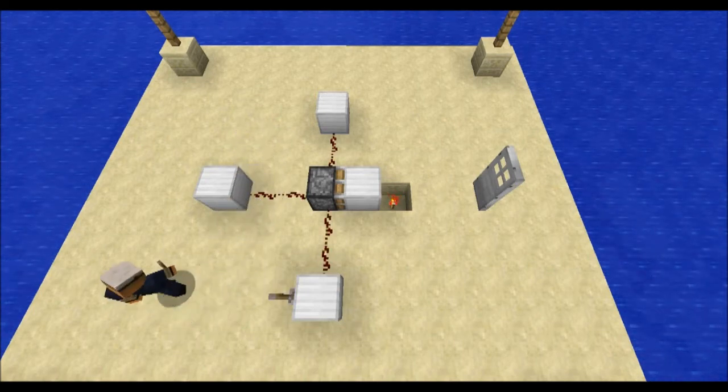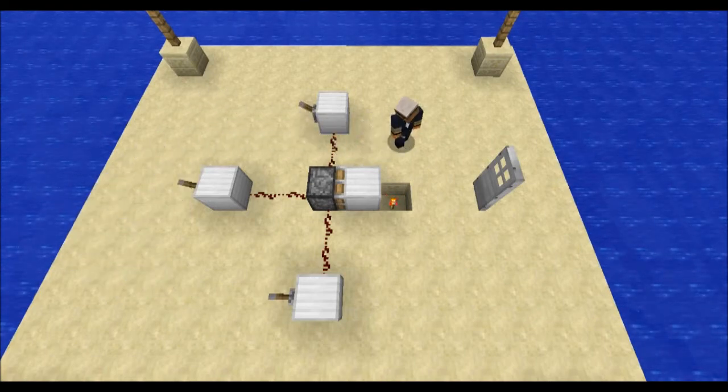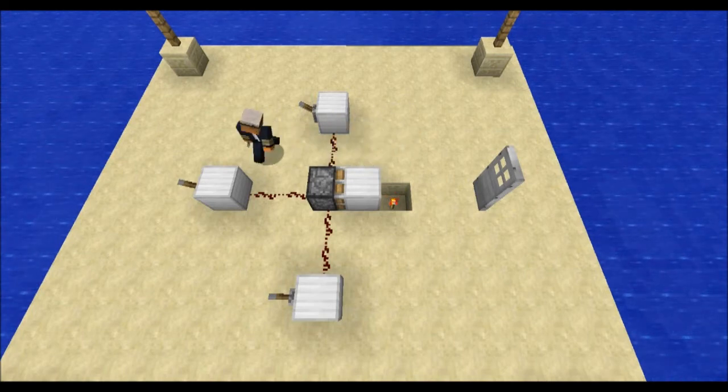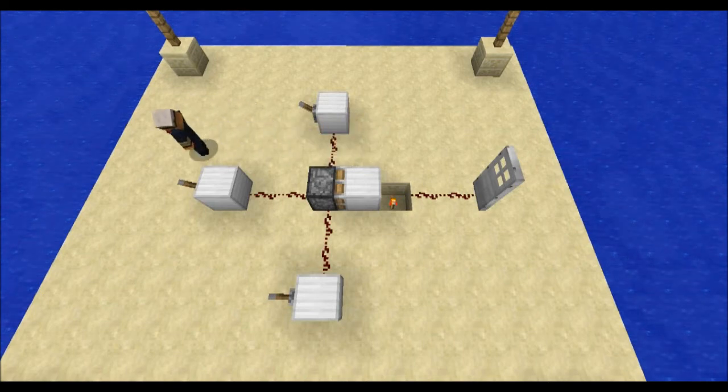Our next task will be to put levers here, here, and here. And we've pretty much completed our OR gate. We're going to power this door. As you can see it's not powered yet.